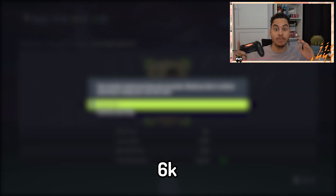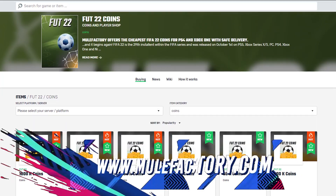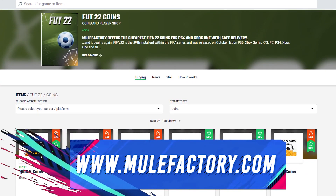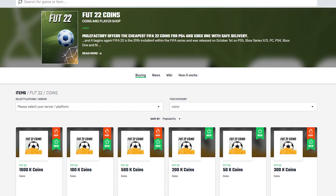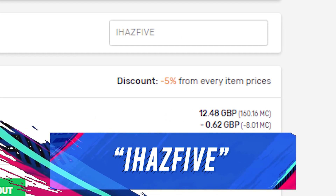That's a 6k profit. If you want any cheap and reliable Ultimate Team coins, make sure to check out mulefactory.com - there's a link in the description. They have the best prices, and make sure to use my discount code 'iHazFive' at checkout for a discount.